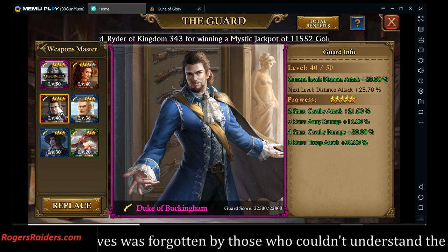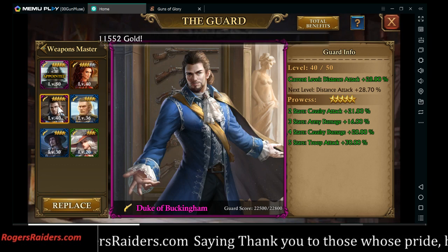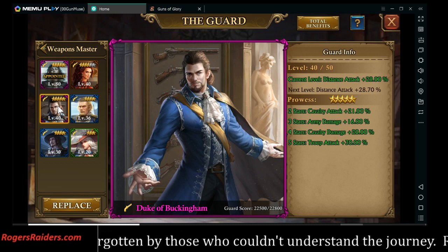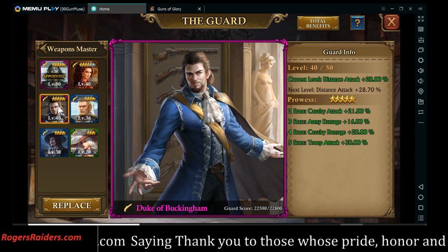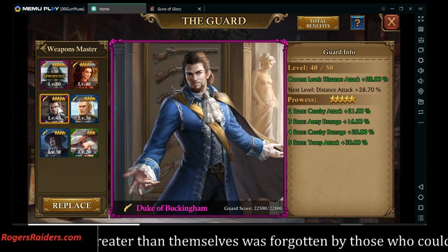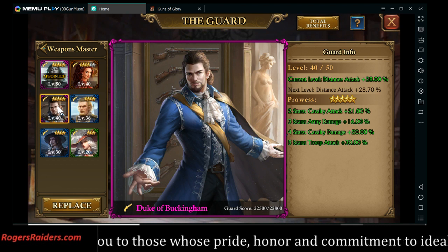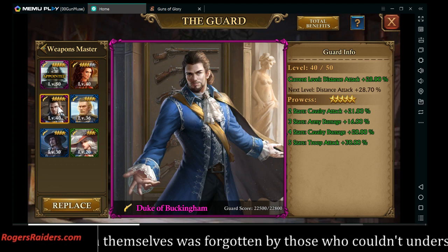The number one complaint in any game is spending six or seven months working on something and then having one patch throw it away. If we have guards at five stars, think about making a good essence conversion — convert them to weapons or tools for other guards. Don't throw people's time investment away. There's something to be said about not alienating customers — they'll slowly drift off.